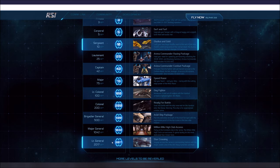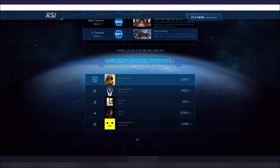The last reward on this list is Lieutenant General at 2,017 referral points — you get a Javelin, the biggest player-owned ship in the game. They'll give it to you if you can hit 2,017 referrals. Not a whole lot of people have hit that, so the amount of Javelin owners based off referrals is not going to be nearly as high as those who bought them, which I think now sells at $3,000. That's a great reward to get if you can hit that amount of points.